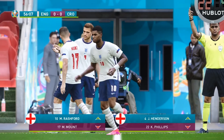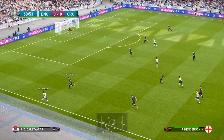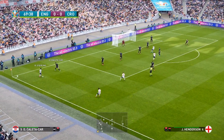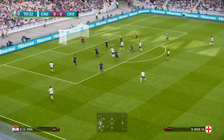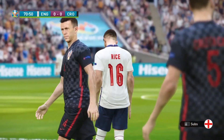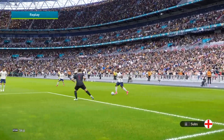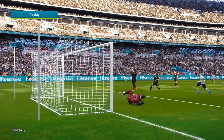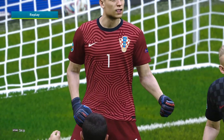On comes Marcus Rashford and Jordan Henderson. Sterling has had a good game — probably England's brightest spark. He goes down the left, drops it short to Henderson, Henderson to Declan Rice. It's a good move but Rice's shot was pretty tame. The goalie pushed it underneath himself — the ball looked like it was going to drop in the net but it bounced over the bar. Big chance for England.